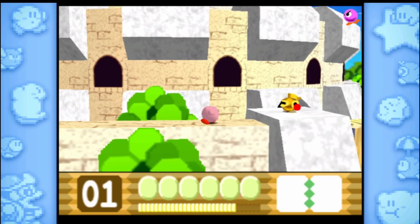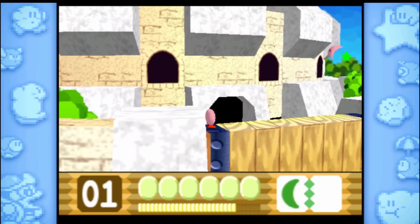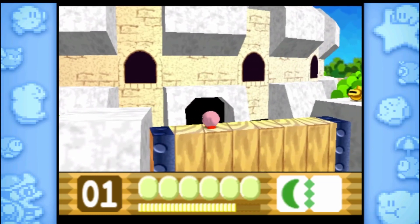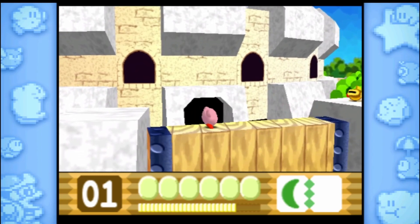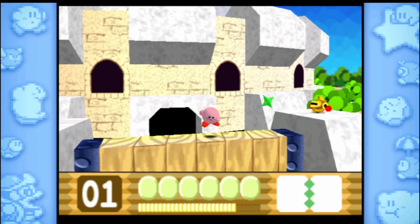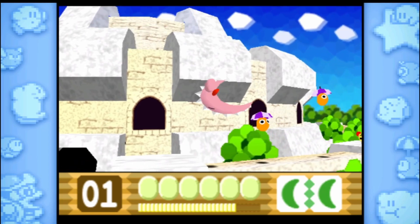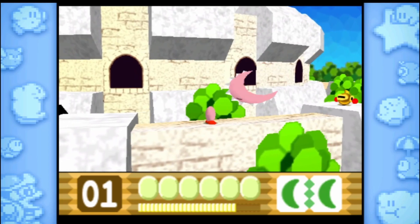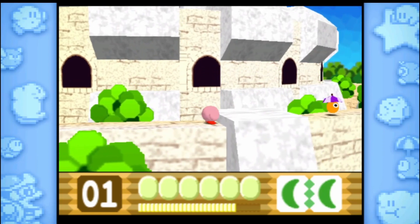I actually need double cutter. So cutter — also very different from the other games. When you throw the little boomerang, you actually can't jump — like, you can't puff up jump. So it's something to kind of watch out for, for me exactly. I don't know if anyone else is playing this game. I don't even know how old this is. It's very old.